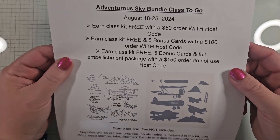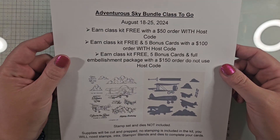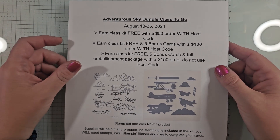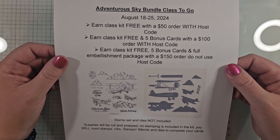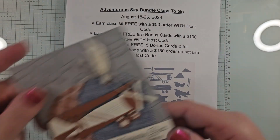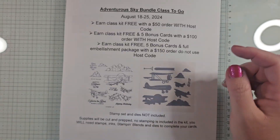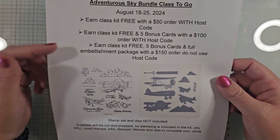There are three ways to earn it. First, you can earn it free with a $50 order — you'll get the class kit completely free. That comes with all the supplies needed to complete your cards. You will need to provide the bundle, inks, and Stampin' Blends we'll use, and you'll also need the dies to die-cut your own plane, so make sure you have this bundle.